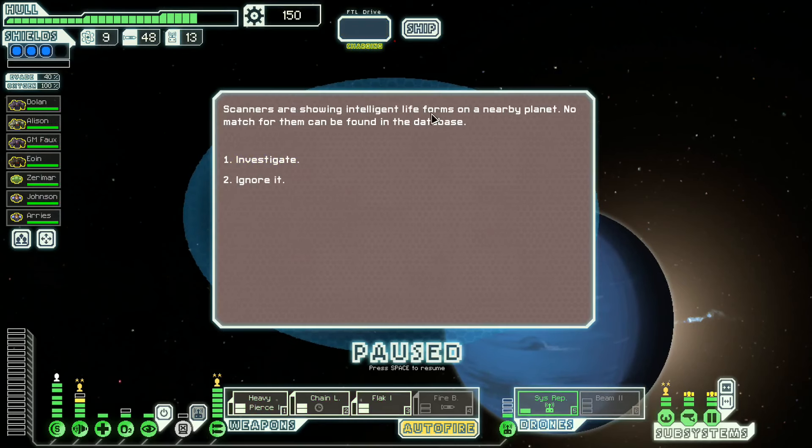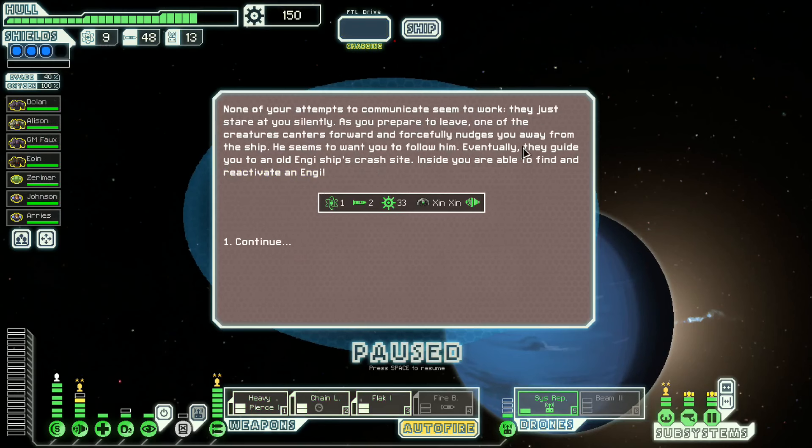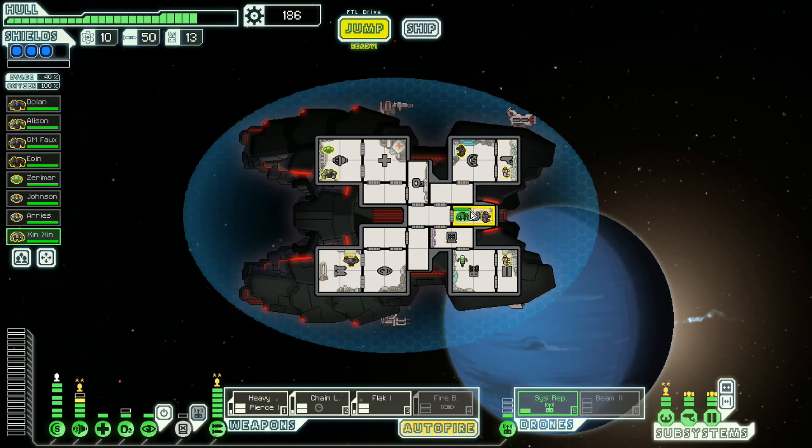We're going a little bit over time but that's okay. Scanners showing intelligent life — investigate, try to communicate peacefully, and we get an Engi. None of your attempts to communicate seem to work — they just stare at you silently. Eventually they guide you to an old Engi ship's crash site and you reactivate an Engi. Probably the same place as our last crew member. On that note, it's been fun — well, not really, I'll be honest. I kind of enjoyed myself. I hope you enjoyed yourself as well. If you did, feel free to leave a like, a comment, or a subscription. Any advice is very happily received — especially if you say things like, 'Ben, you should actually use your hacking rig.' Anyway, I look forward to seeing you next time.